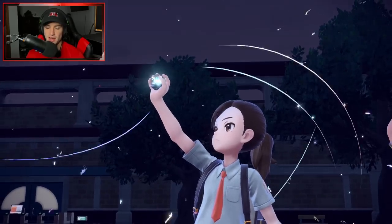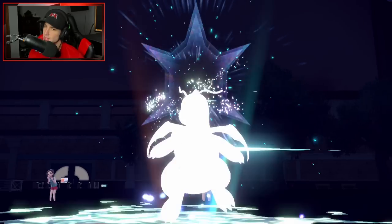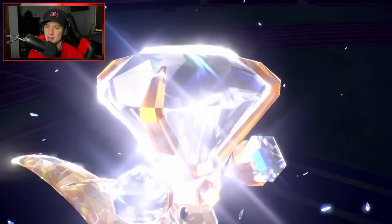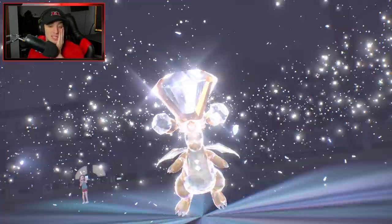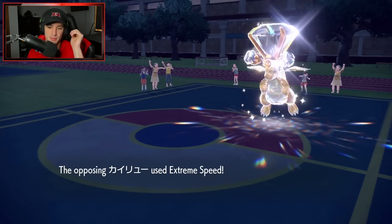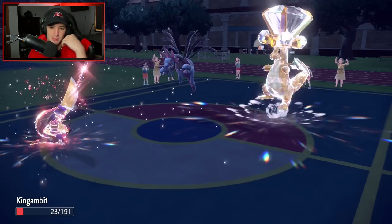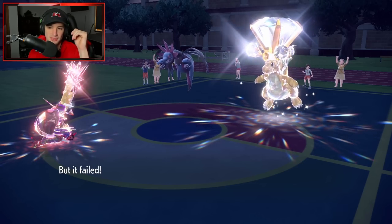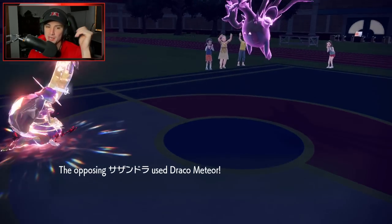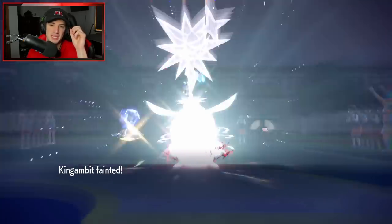They're going to finally Terastallize — probably Hydreigon. Or are they going for Extreme Speeds? I think they're going for Extreme Speeds and that's going to KO me. What a first battle — solid first battle all around. Our opponent definitely outplayed us there in the beginning: they swapped Dragonite into Farigiraf, countered my Trick Room, and imprisoned it. Sucker Punch is not going to come out now — absolutely unreal. Draco Meteor is just flying for the KO. GG sword, opponent — not a bad first match from us, but they just outplayed us there.